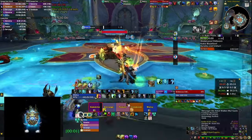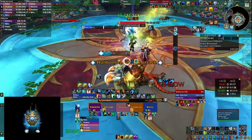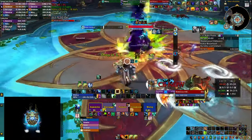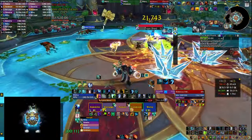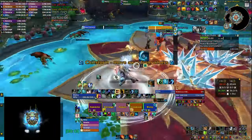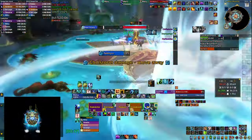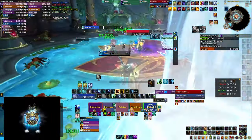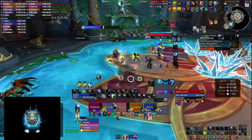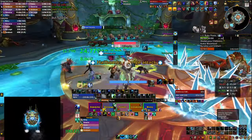For the first boss, you need to dodge the crystals she spawns — try to stack together so they're not spread all over the place. If you get a Hailstorm, the big circle around you, run away and pop a movement ability to get out of the circle quickly so you don't take extra damage. I popped my defensive here because I didn't have Windrush Totem, but any movement ability including Thunderous Pulse will help.